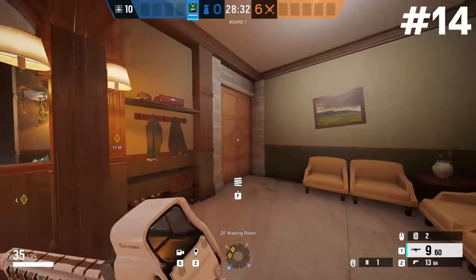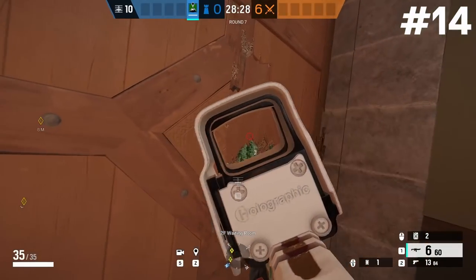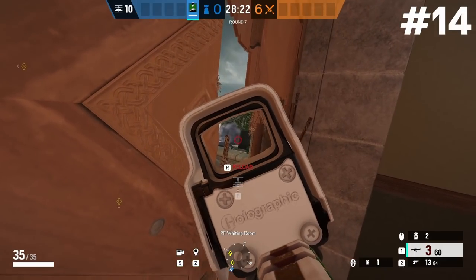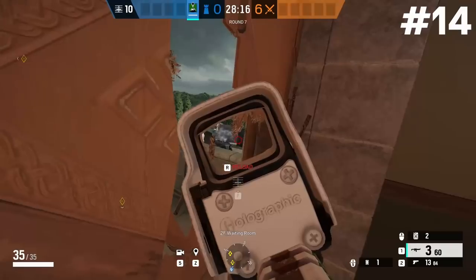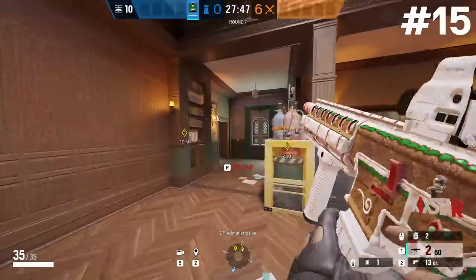Another spawn peek — this one uses the single meeting room wall. Open up the wall with a shotgun since it clears a lot more debris, and you'll be able to watch attackers walk through the front gate. The moment they round the corner through the front gate it will be in your direct line of sight, so you can spawn peek from CEO or wait and spawn peek from here for an easy early round pick.